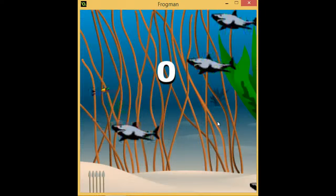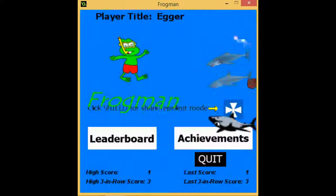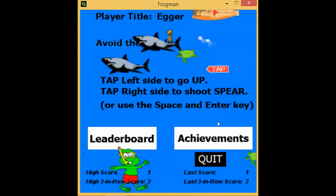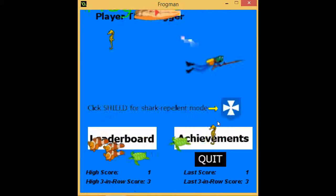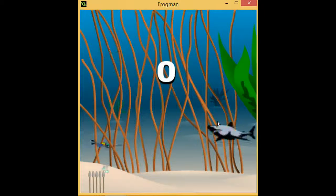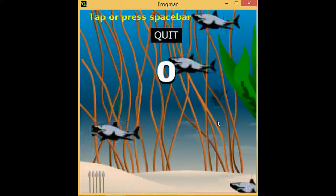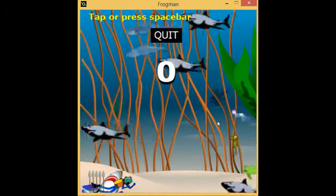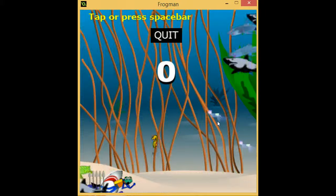I'll show you first what not to do. What you don't want to do is hit a shark. If you hit a shark, you're going to lose — you're going to run to the bottom. Like this. The shark comes out, bites you. You can see your score, you can quit, or you can tap to play again.